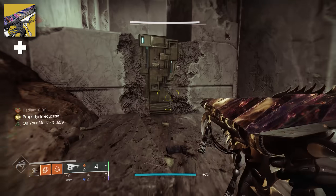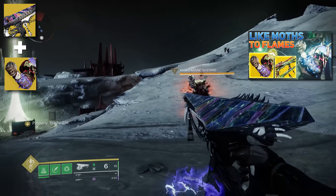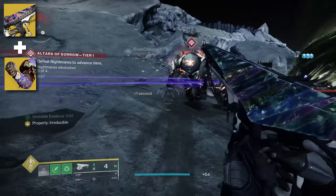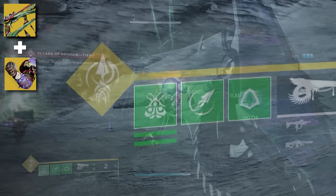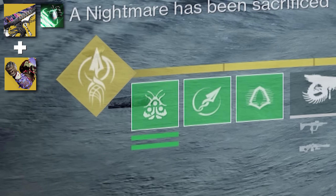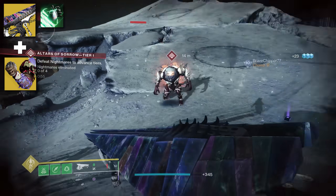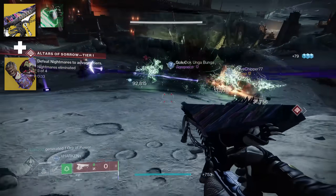This brings us to our Hunter exotic for this season: Moth Keeper's Wraps. We've already done a live review of this exotic with the new seasonal grenade launcher — fantastic synergy with the creation of Moths, at the same level as Weapons of Sorrow and Necrotic's Grip. The reason we're using it here with Tessellation is when you combine it on Strand with Widow's Silk Aspect, this gives you all of those grenade charges — up to three entire grenade charges at once. Using this today was fantastic.